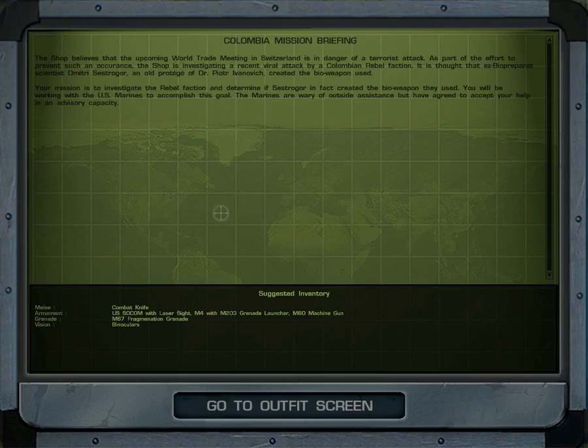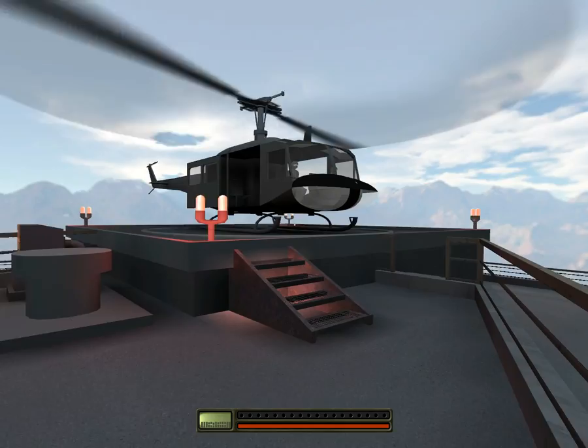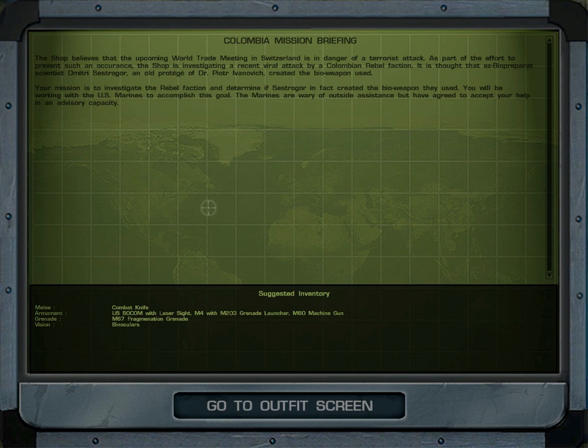Let's go to Colombia. By the way, the grease gun will never appear in the game again, as far as I can remember. The shop believes the upcoming world trade meeting in Switzerland is in danger of a terrorist attack. As part of the effort to prevent this, the shop is investigating a recent viral attack by a Colombian rebel faction. Bio-weapons scientist Dimitri Sestrogor, an old project of Dr. Piotr Ivanovic, is thought to have created the bio weapon used. Your mission is to investigate the rebel faction and determine if Sestrogor created the weapon. You'll be working with the US Marines in an advisory capacity.